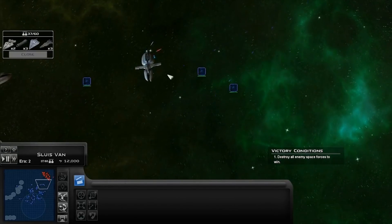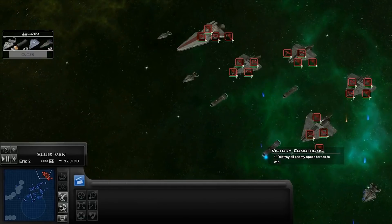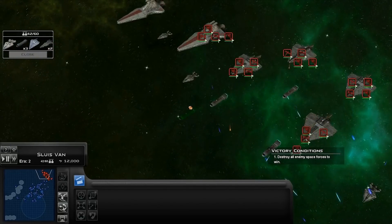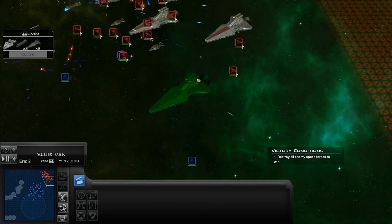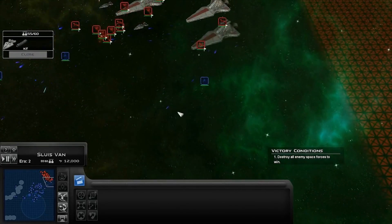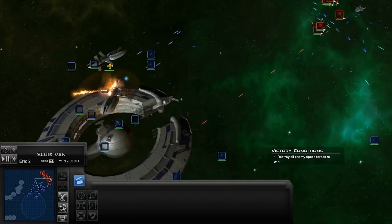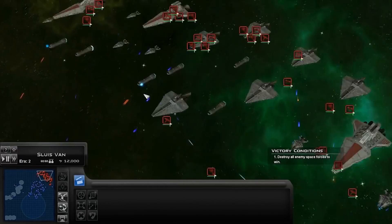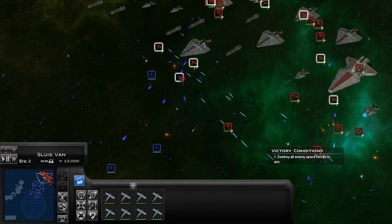The Imperator is the original name for the Imperial One-class Star Destroyer. The Imperial One and the Tector were actually designed during the later phases of the Clone Wars, so they will be available in very limited numbers during the last era of the mod. They won't be a common ship by any means, but they will be present in some form.